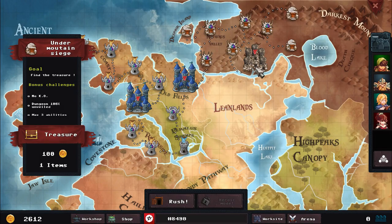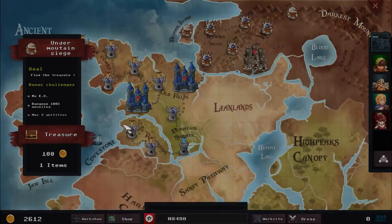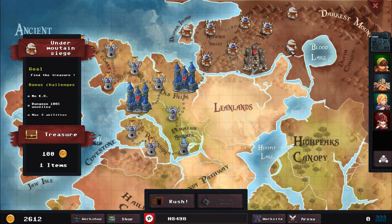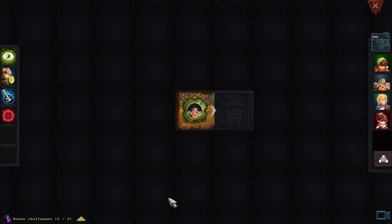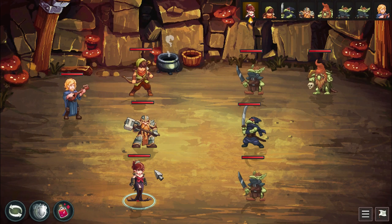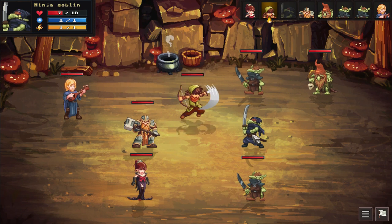That's the Goblin Manor done. I noticed this chest had the expansion indicator, and that one did too — I apparently just never noticed before. 'An Unexpected Rescue' — I'm interested in that, let's head in. We've got about nine minutes left in the episode. The manor went by really, really fast — a lot faster than I expected. The challenges were: max three potions, three abilities, and no KO, I think.